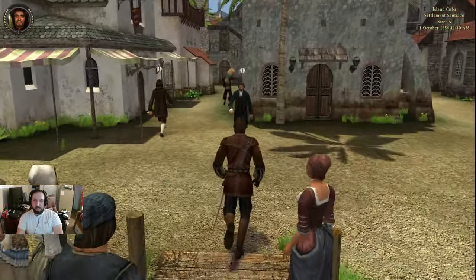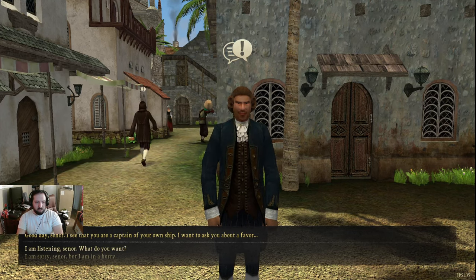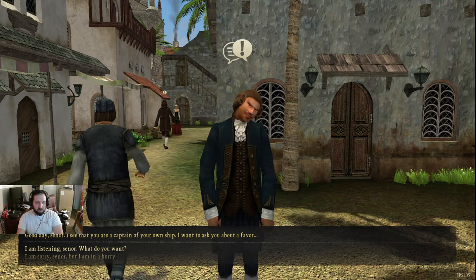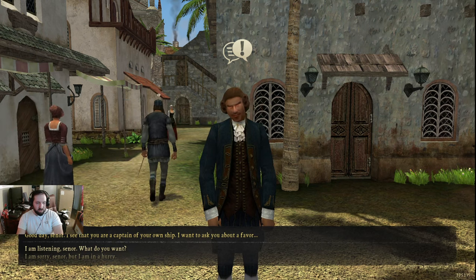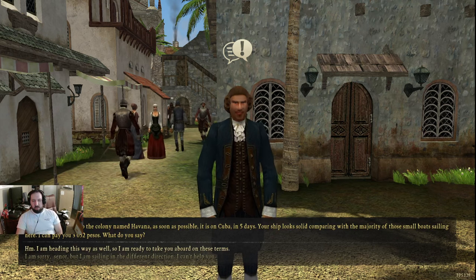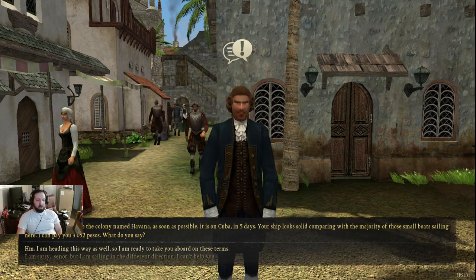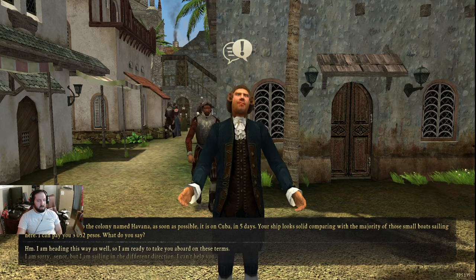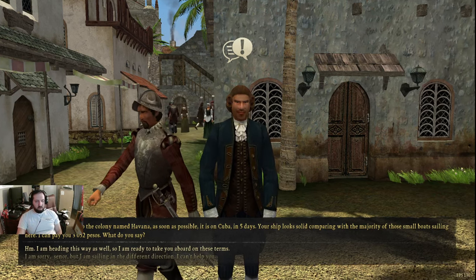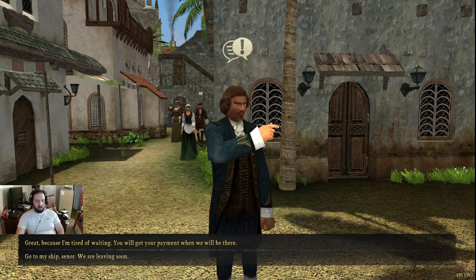These are people we could talk to. 'Good day, Senor. I see that you're captain of your own ship. I want to ask you a favor.' I'm listening. 'I need to get to the colony named Tavana as soon as possible. It's in Cuba in five days. Your ship looks solid compared to the majority of those small boats sailing here. Can I pay you 3,082 pesos?' I'm heading that way as well.